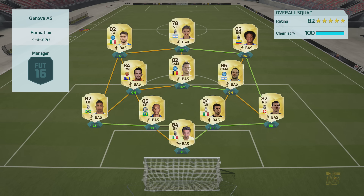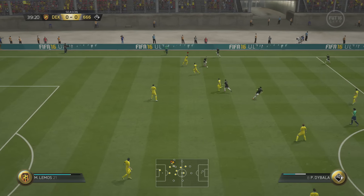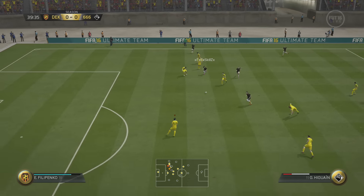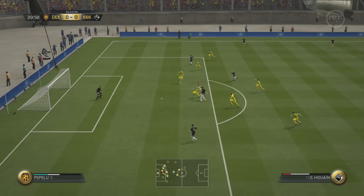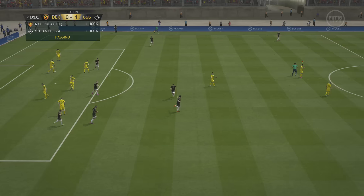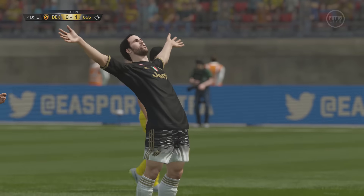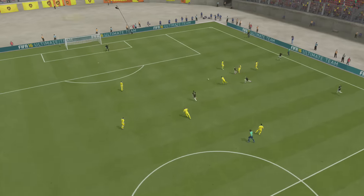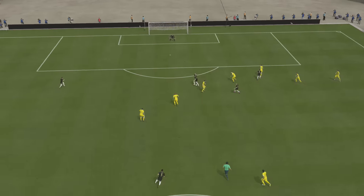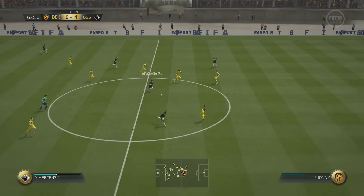This guy's 4-3-3 Serie A squad looks really nice. I didn't know about Higuain in that CM spot coming into this game, but I just can't believe he caused me problems. There's a bad tackle from Walsh at right back — it looked like it could have been the right back coming in to make the tackle — just terrible. Higuain runs right through him and finishes clinically.